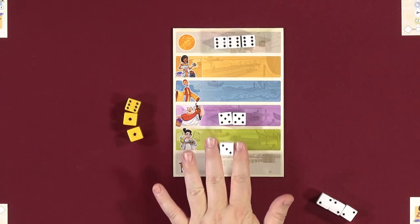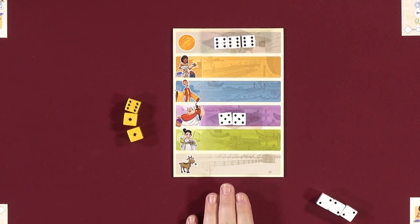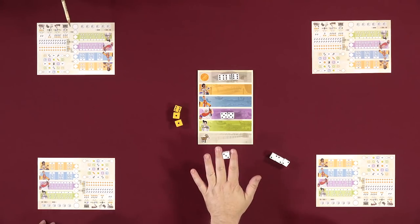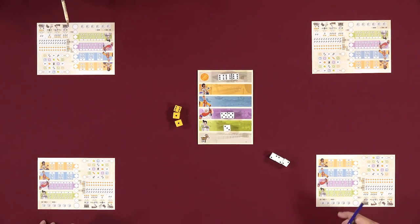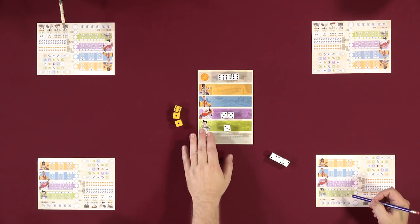When you take dice from one of those regions — I think one is wine, olive oil, fabric, and spices — you will take the number of dice and cross off that many goods in that colored district.